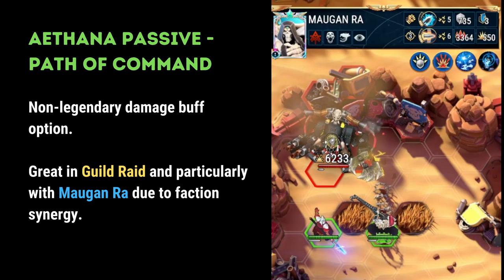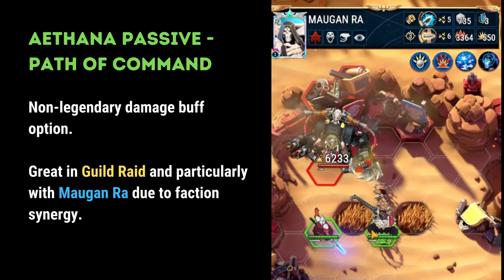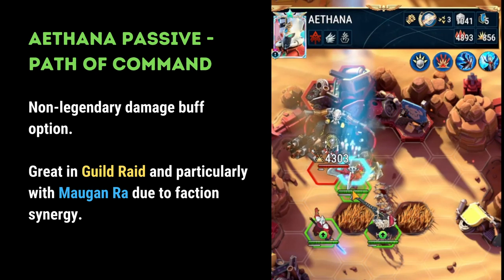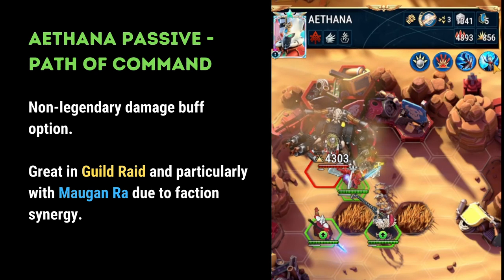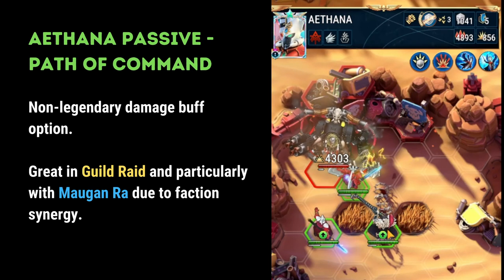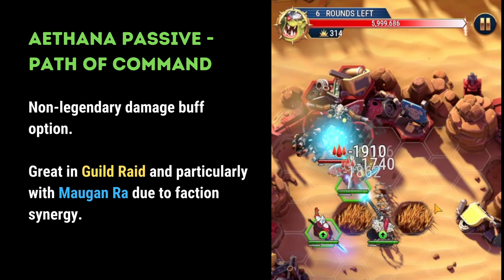In this clip you can see Morgan Ra and Eldrion facing off against Ghazgol. Morgan Ra shapes up to do around 6,000 damage. However, as Athena moves into the frame, you can see that she's now applying her passive aura, Path of Command, to units within two hexes. Morgan Ra's damage has accordingly skyrocketed to 10,500.